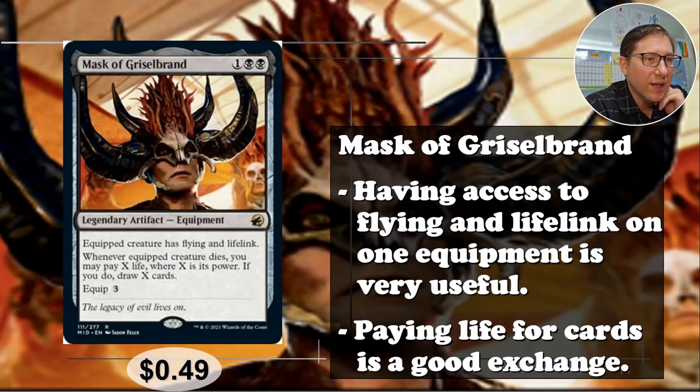Mask of Gristlebrand — the equipped creature has flying and lifelink. Having a way to give flying can deal with so many defense issues, and lifelink is always great. Whenever the equipped creature dies, you may pay X life where X is its power and draw X cards. So you just keep throwing creatures with lifelink and flying at people, and if they block and kill it you get to draw a bunch of cards for minimal life loss. It makes blocking decisions much harder for opponents. 49 cents.